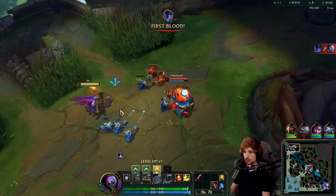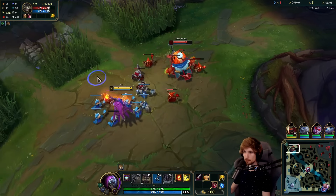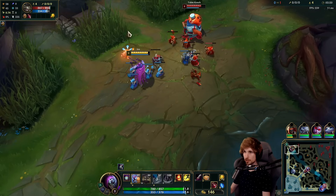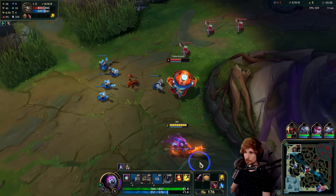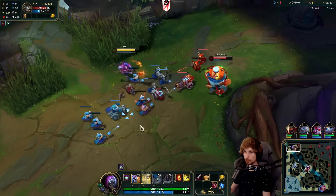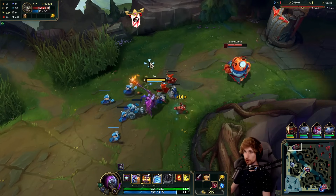It's a matchup where I can just power farm and scale. The probably hardest part is that I'm getting auto attacked and Q'd in the early game, but that's avoidable because I can block his auto attacks with Counter Strike. The trick to winning this matchup is to play really aggressive, play around your wave, and most importantly cast your E as late as possible. The mistake a lot of people make is they use their E in midair — you want to jump in and hit your E as late as possible so you can block as many auto attacks as you can.